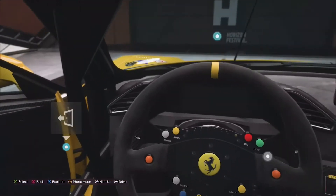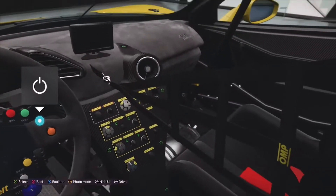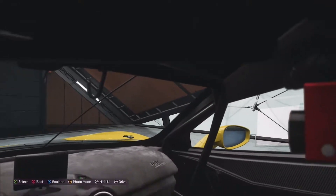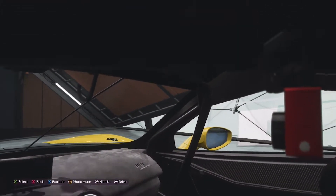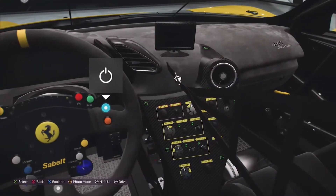Now we're jumping into the interior of the car to see how it looks. As you can see, the interior is very stripped out and it also has a very big roll cage, some very serious bucket seats, and even a dash cam in there.